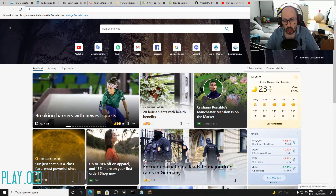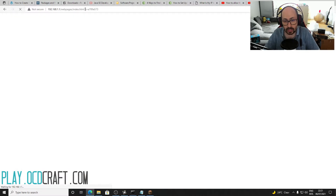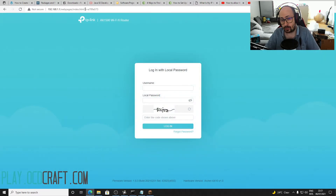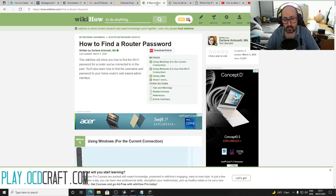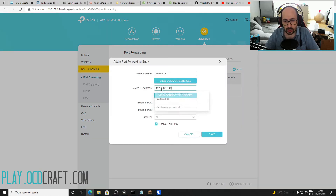For port forward, first close all tabs you already opened. Now open your browser and type your default gateway. It will lead you to a page where you will have the login option. You would need to give the router's password. The link is in the description for how to find your router's password. After logging into your router, find the port forward option. It can be right in front of you or in a submenu. It may be named port forward or NAT forward. Fill in the information like your IPv4 address there.